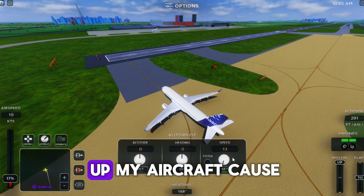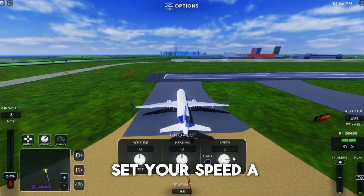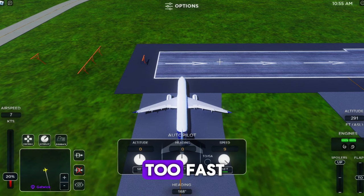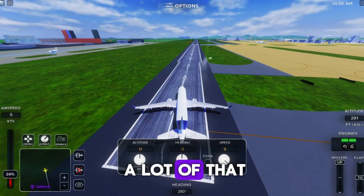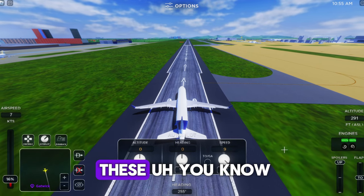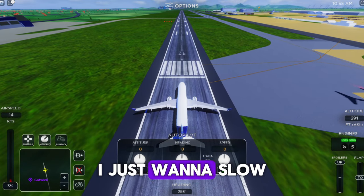I just sped up the footage because taxiing takes time, but here I am approaching the runway. Keep in mind you want to set your speed a bit lower so you don't go on the grass. If you want to be realistic, follow the taxiway markings. Use B to slow your aircraft down. Expect some rogue aircraft out there. If you want a tutorial for mobile, comment down below.